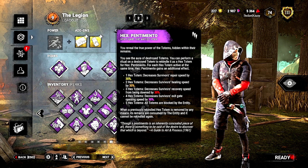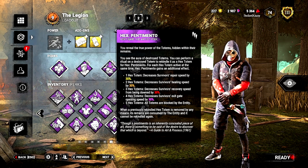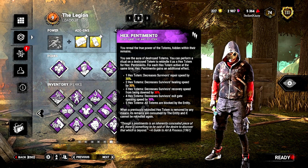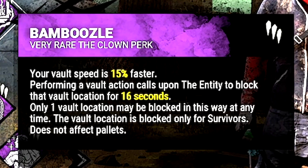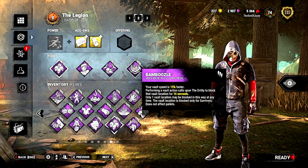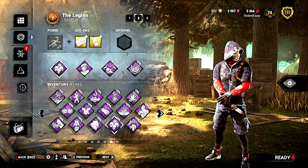This works so well with Plaything because if you hook all four survivors, one of them will destroy the totem and allow you to get Pentamento on top of the three or four stacks of Hanataphobia - they honestly cannot do a thing. Then we're running Bamboozle just so we're a little bit better in loops, so the Entity can block windows after we vault them and we can vault faster. This build is fantastic for slowdown and making sure survivors stay injured and can do absolutely no progress on gens.